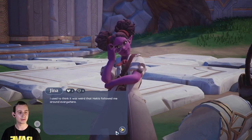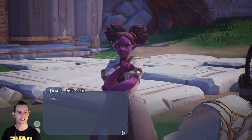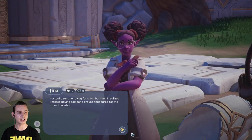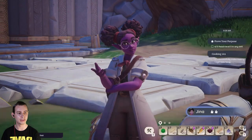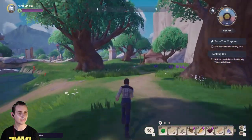Gina says she used to think it was weird that Hettler followed her around everywhere. The other apprentice, Slaughter, teased her saying she needed a nanny. She sent Hettler away for a bit but then realised she missed having someone around that cared for her no matter what. Now we can go successfully make hearty vegetable soup.